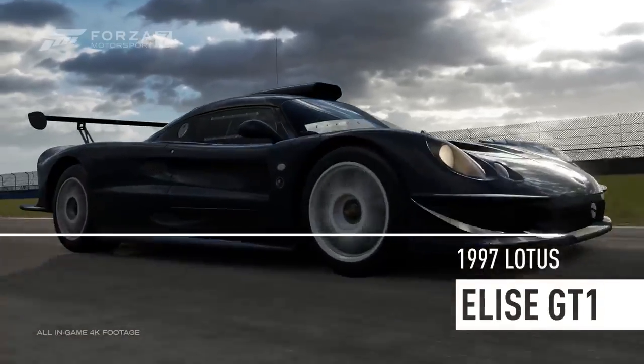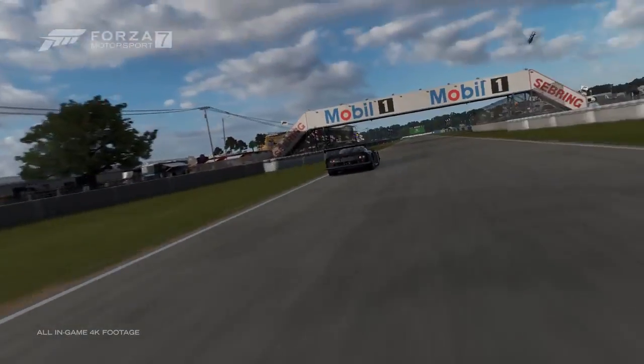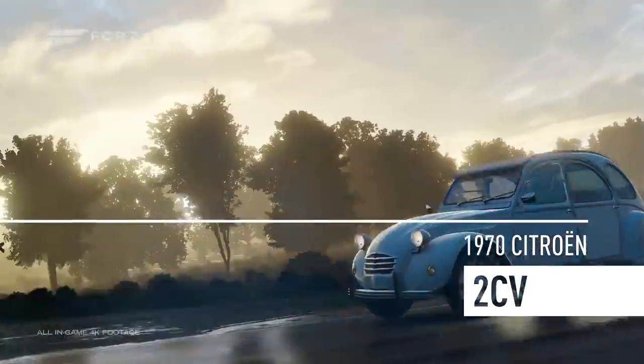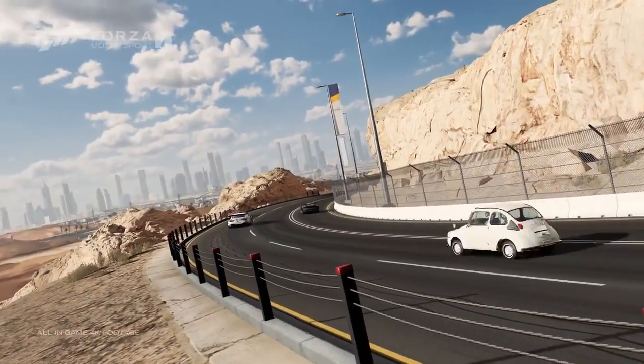Okay, I can see this one. That's the second Elise. They gave us very little time to see that, so you know, that's good. This is going to be really useful — for D-class, whenever I do D-class races, I'll probably use that.